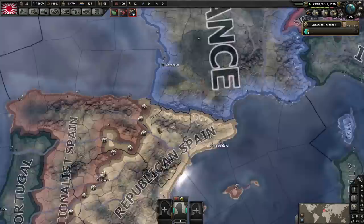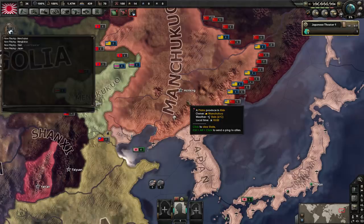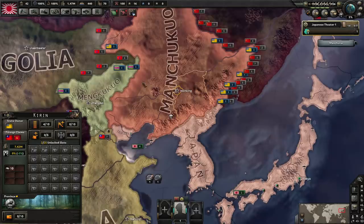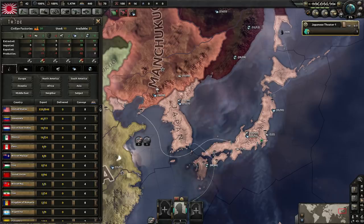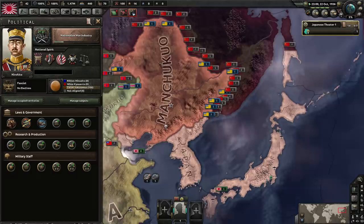There are two things I mentioned at the start I forgot to cover: when I went to Manchuria I started researching synthetic oil refineries. This is a new build Tommy recently developed and I think it's genius. On free trade, 80% of your resources go to market. But if you have an integrated puppet, you can extract all the resources out of the country at the cost of one civilian factory. You build oil and rubber refineries inside Manchuria, then take the resources — you get 100% of their oil and rubber while only spending a tiny cost in civilian factories.